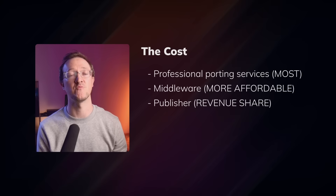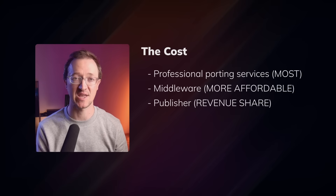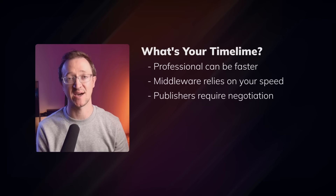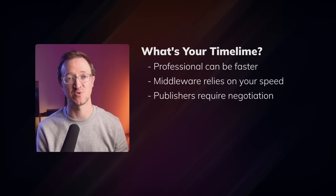The trade-off is that you can lose some creative control and end up with a smaller revenue percentage. So how do you choose? Consider your budget: professional services cost the most, middleware is mid-range, publishers fund it but take revenue share. Consider your timeline: services are fastest, middleware relies on your own speed, and publishers add negotiation time. And consider your technical expertise: can you actually implement the SDKs and debug platform-specific issues? The best option really depends on your game, your knowledge, and your resources.